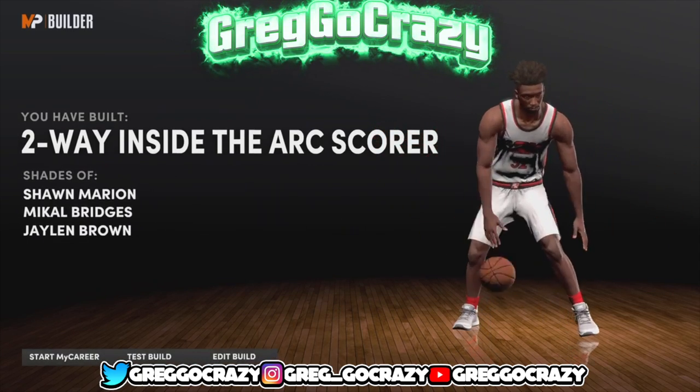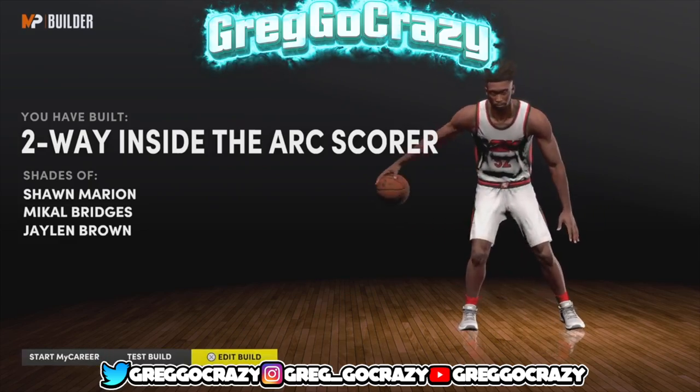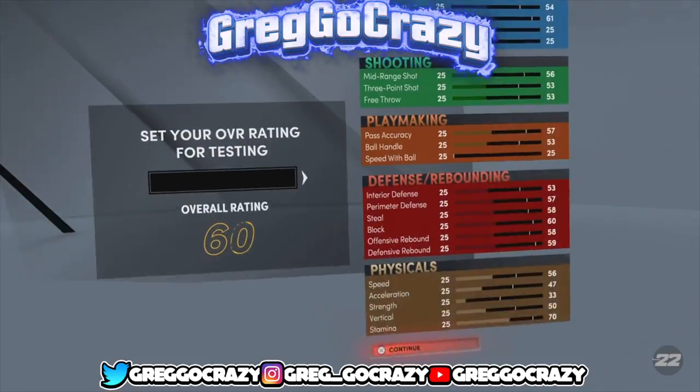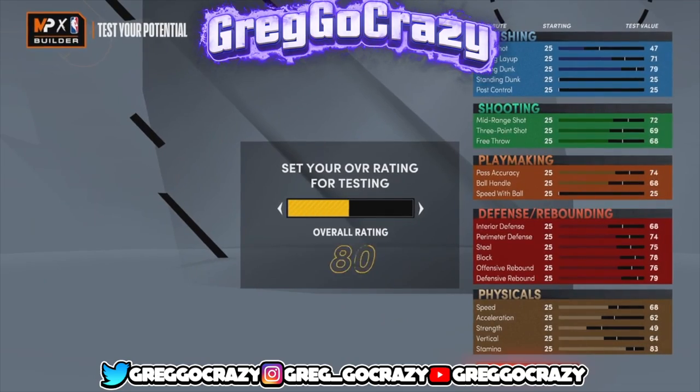The build comes out with the title two-way inside the arc scorer. He's compared to players like Sean Murray, Michael Bridges, and Jaylen — but the comparisons really don't mean much if we're being honest. This build is going to go crazy at 99, just wait.